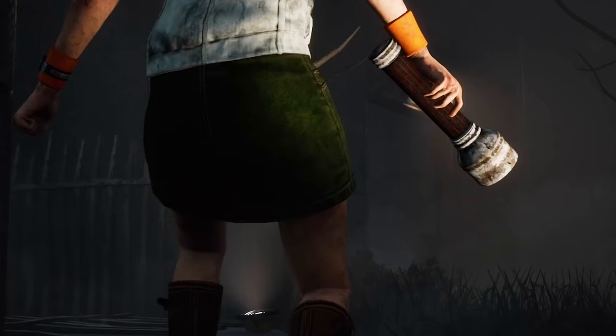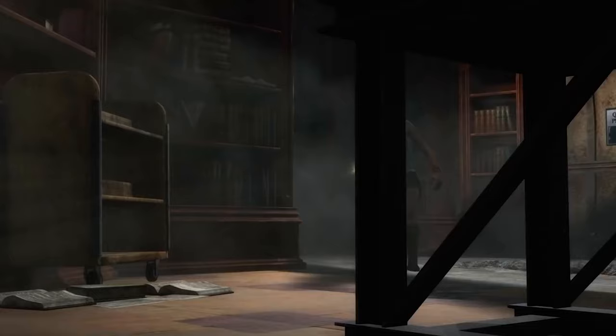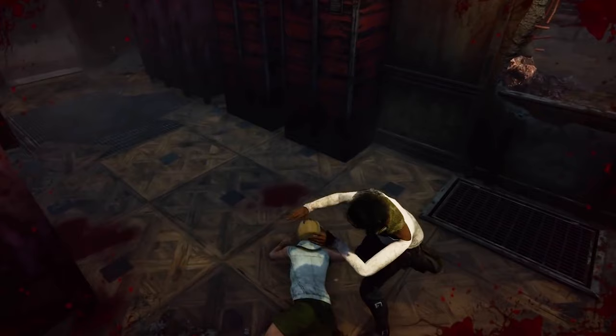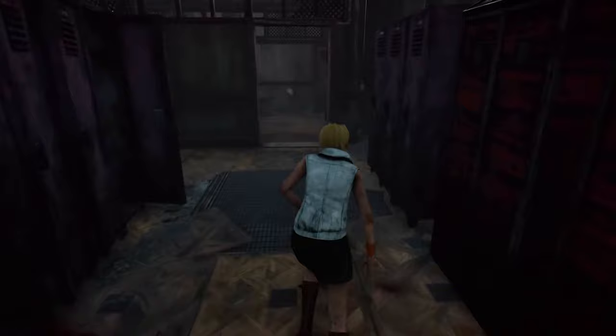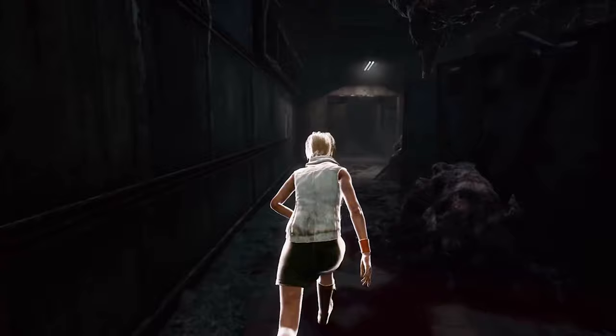Shauna Mason is a young veteran of terror, emboldening both herself and her team. She comes with Soul Guard, Blood Pact and Oppressed Alliance. The best perk is Soul Guard, which allows you to pick yourself back up a limited number of times if you're cursed by a hex totem, and also grants you the Endurance status effect for up to 8 seconds. This perk is very good against slugging killers.